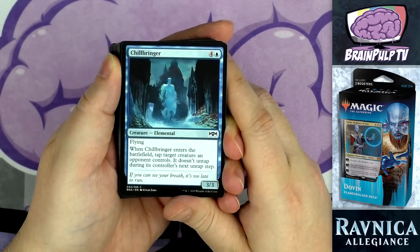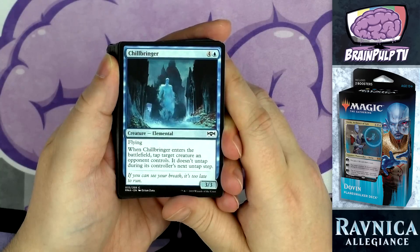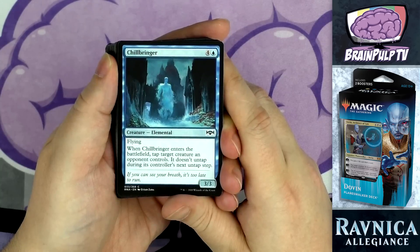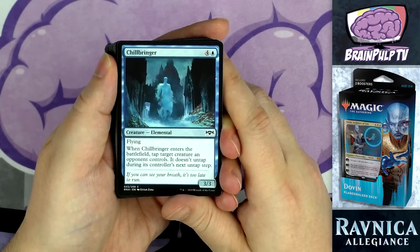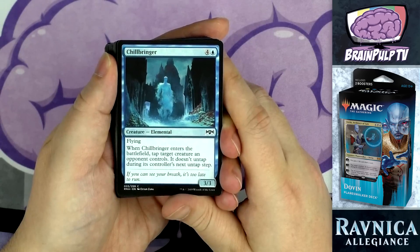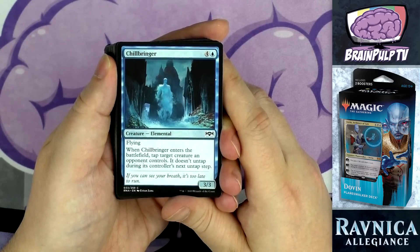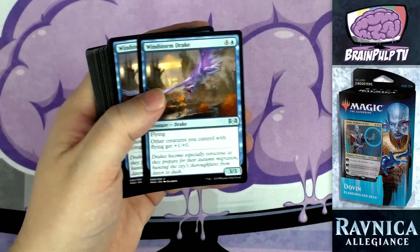Another five-drop: Chill Bringer — for four and one blue, a 3/3 elemental with flying. When it enters the battlefield, tap target creature an opponent controls and it doesn't untap during its controller's next untap step. This creature double-dips: it's a flyer to support that strategy, but it also delays your opponent by tapping and locking down their creatures. Sadly only one copy in the deck.